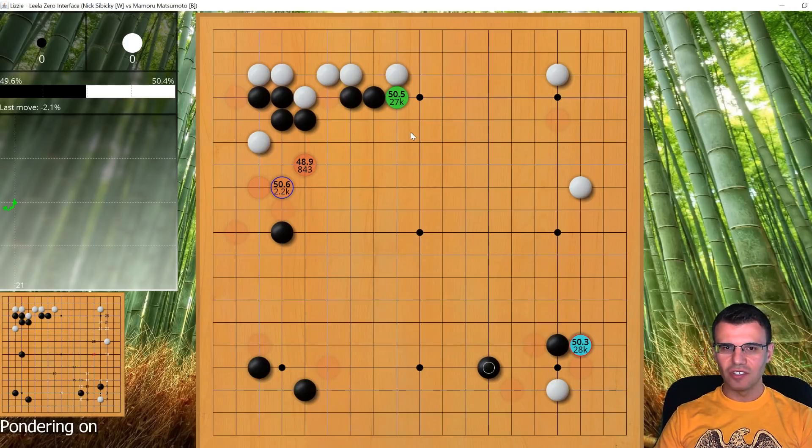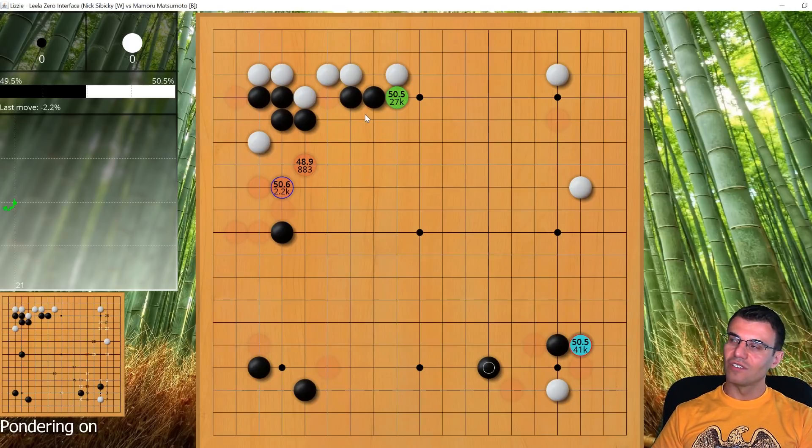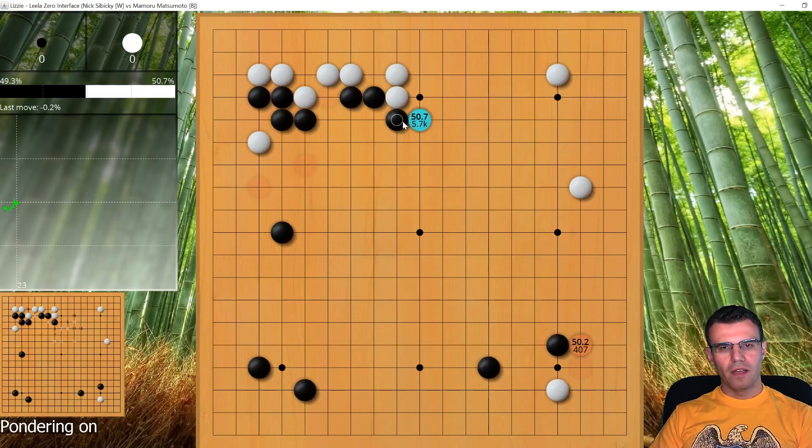I thought about it for a while and felt like this is where it's at. But it's not giving me any satisfaction — at least it's good to know that Lizzie doesn't compute the exact same way every time; there is a little bit of randomness built in so it can give you different results every time you run it. I play there, and that's a good move — you just have to trust me. It says we're 0.0, meaning it doesn't know if this or that is better.